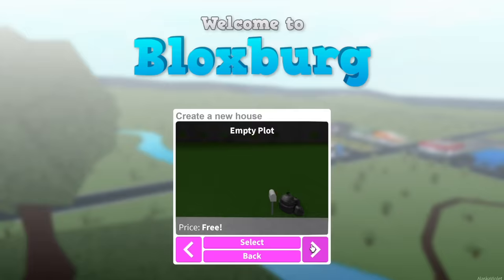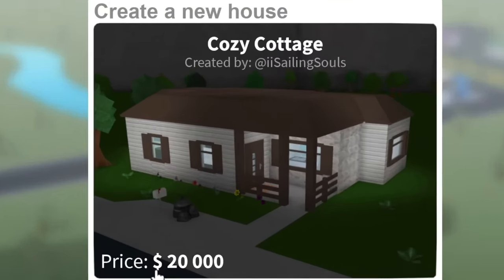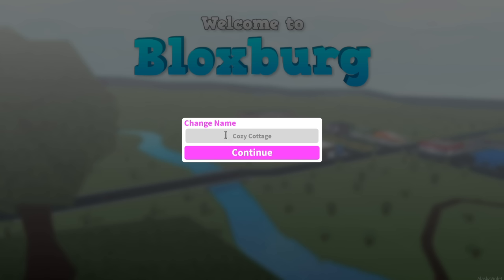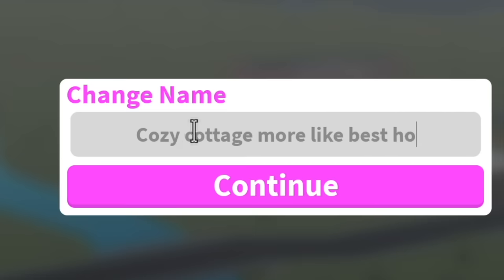So firstly we have to buy it. Happy Home of Robloxia we've done and today we're doing the Cozy Cottage which is $20,000. Honestly I don't think that's worth $20,000 — it looks like $5,000 to me. And instead of the Cozy Cottage we shall name her 'Cozy Cottage more like best house ever.'